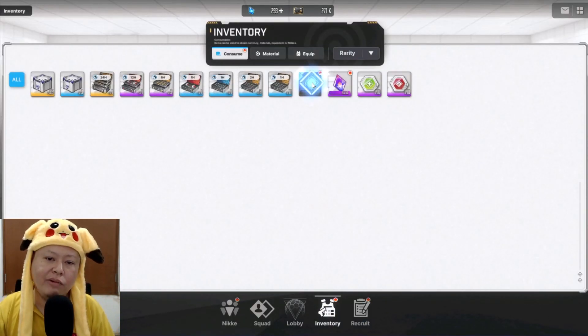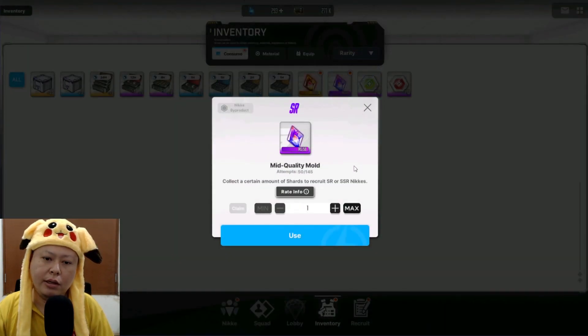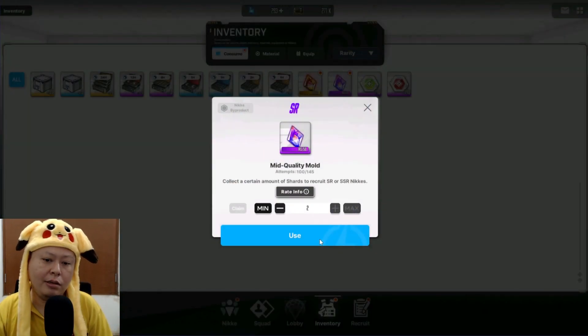Oh my goodness — two yellows, both attackers! Now look at this! I got two new SSR attackers in my account. Also I have two special boxes to open: one with 60% SSR chance and one with 20% SSR chance. Who knows, I might get even more SSRs! After all, this account is still quite okay — I did get Helm and also Snow White!